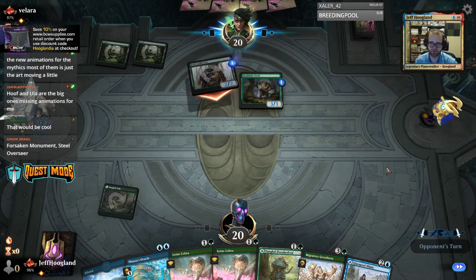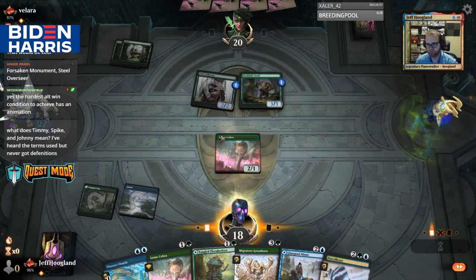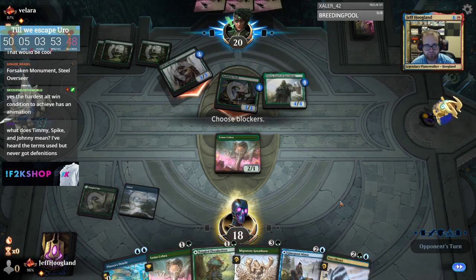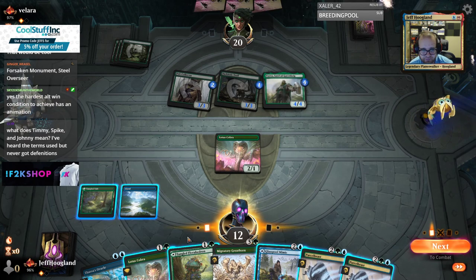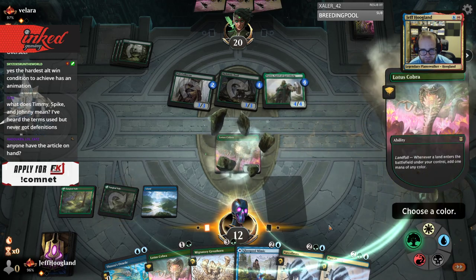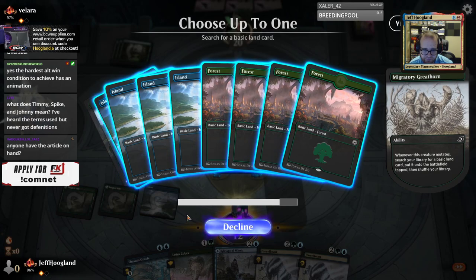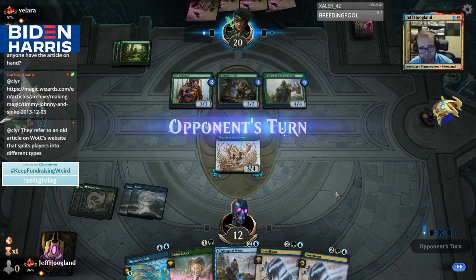We're seeking Monument Steel Overseer — I'll get that bumped up after the stream. Timmy likes to do big splashy things, Johnny likes to play combo decks, and Spike's a purely competitive player — and in general they're mostly nonsense. It's a real shame we didn't have an untapped land here. Can we survive combat? Dear opponent, please don't Ram Through me.